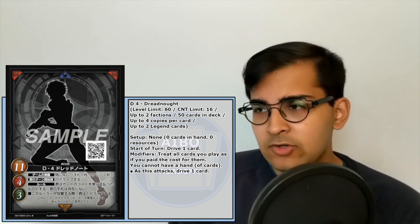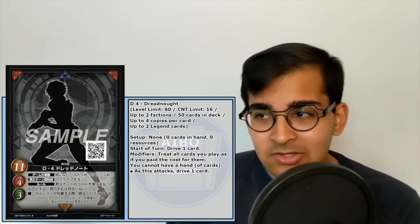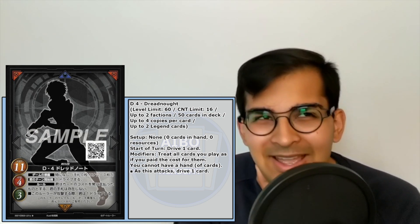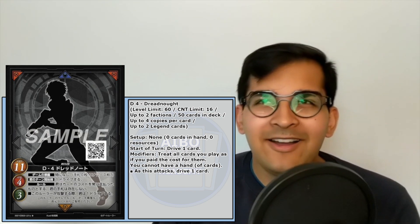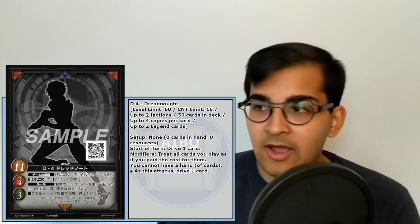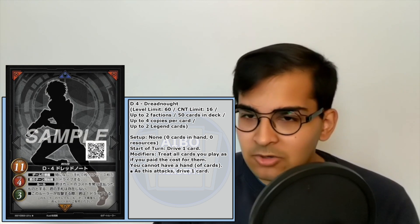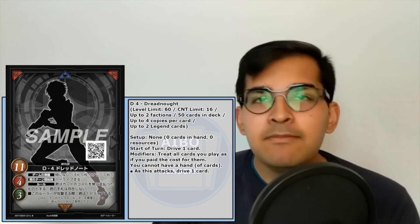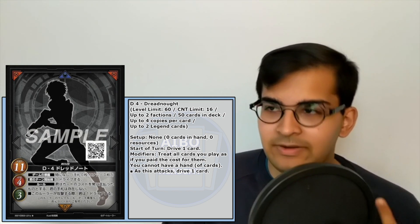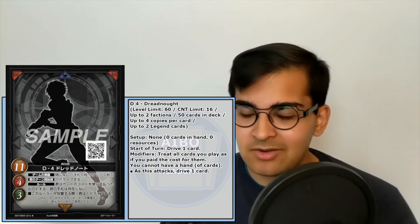The setup is nothing. At the start of your turn you drive one card, you treat all cards you play as if you've paid the costs, and as this attacks, drive one. So this is basically apprentice but a little bit different. You might read this and think it's apprentice with a level 60 limit and one less life — that seems worth it. But having only one set zone immediately means you cannot use the most powerful apprentice deck, that value-based Room Again sell-stuff deck.